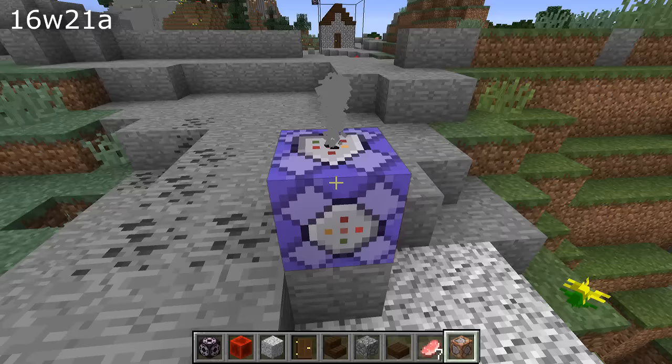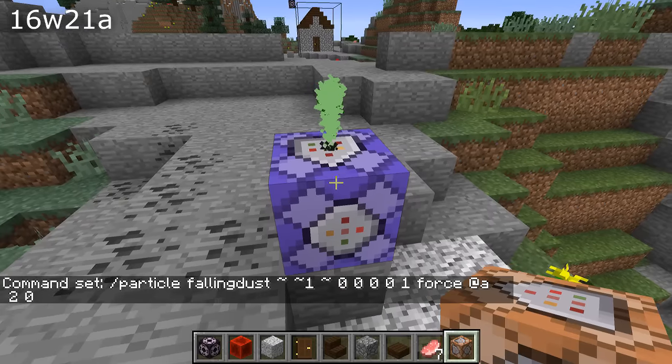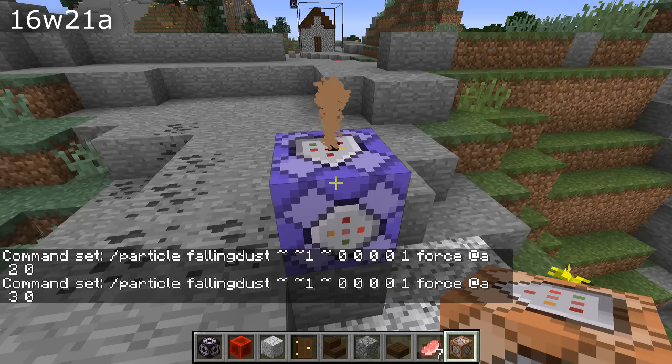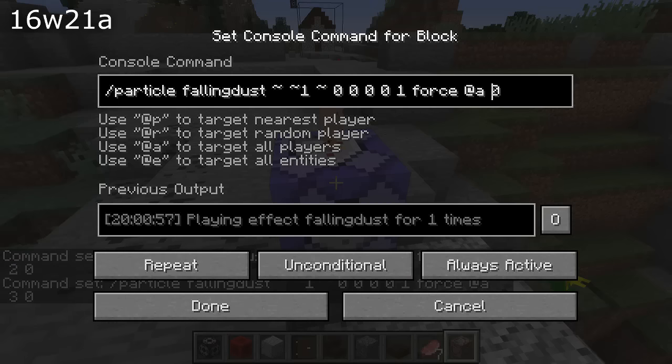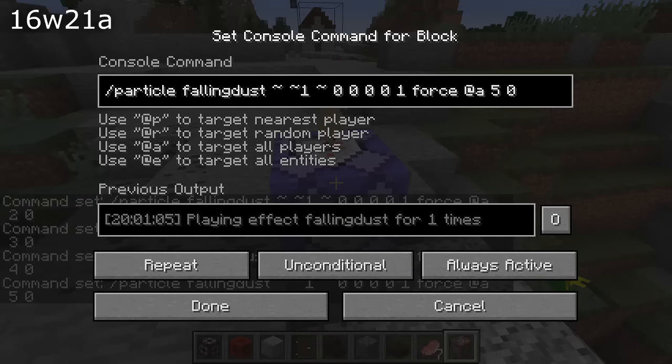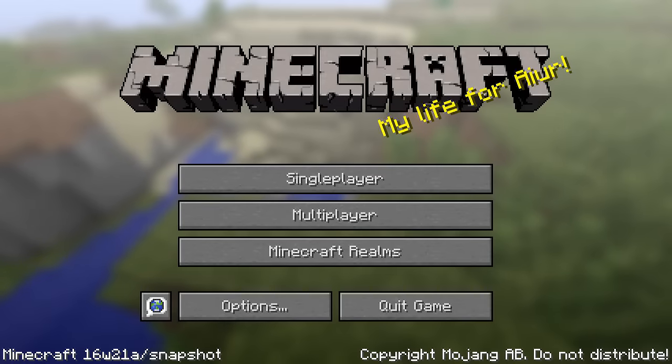In the previous snapshot a new particle called Falling Dust was added — it is the particle used for suspended blocks that will fall if updated. However, the particle did not work with the slash particle command. It now does, so there is a Falling Dust particle available for your use.